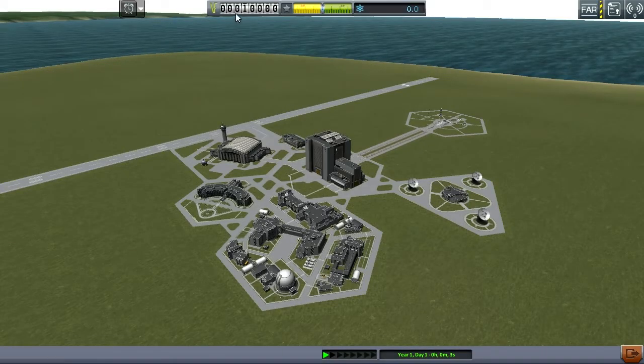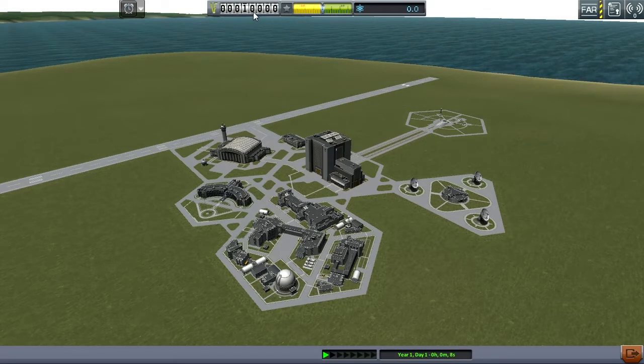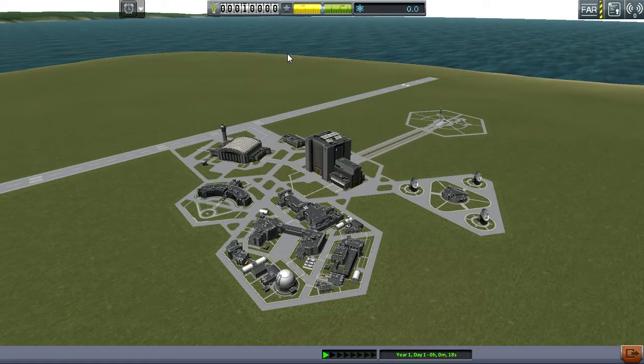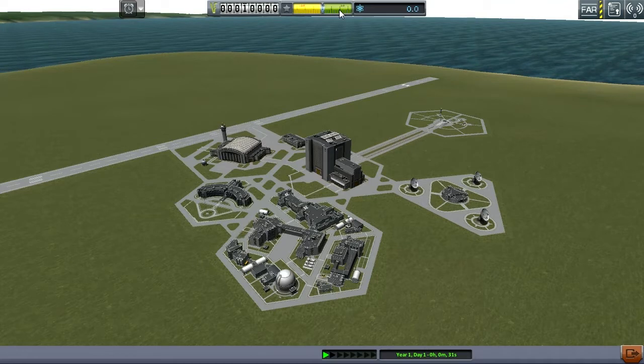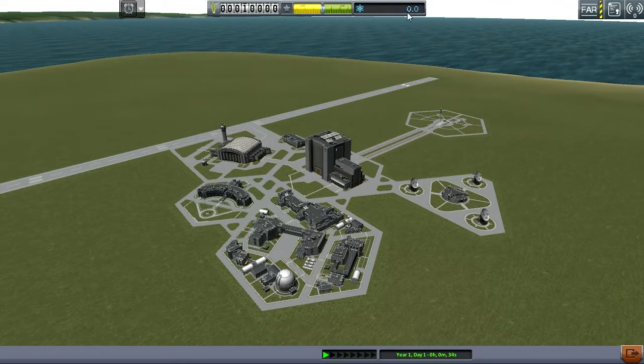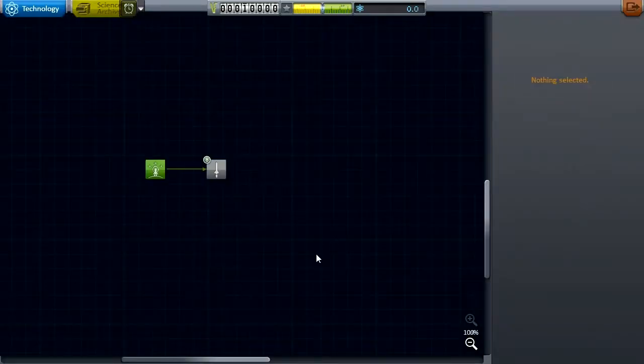We've got our available funds — $10,000 to start with. I'm just going to call it dollars, because it's all dollars and cents to me. We also have our reputation meter; you want this in the green. And of course this is the science information. Having a look at R&D right from the start, we have a little bit more stuff than before — the FT-200 fuel tank, the capsule, the LVT-30, and the Kerbal Engineer Redux parts.